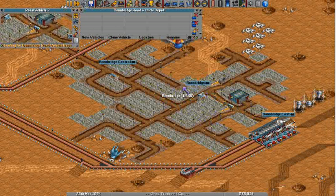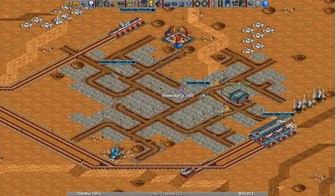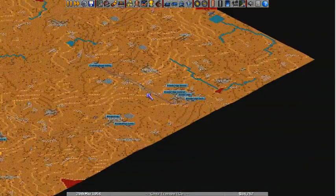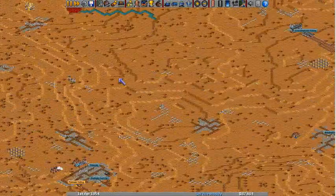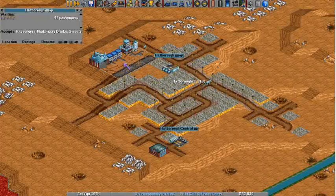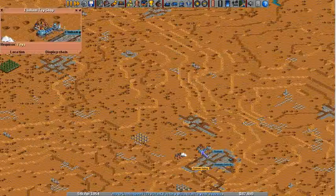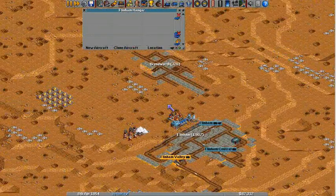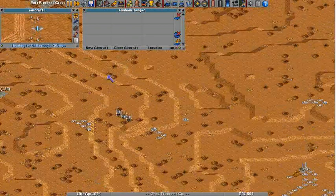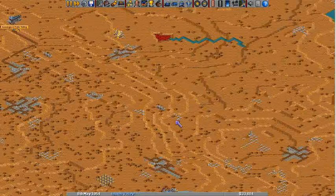So we'll try and build up some supply here so that I can afford to build an airport and have them deliver. Because how many people are still here in Flintham? A lot. I guess I could have a second one coming here — let's do that actually. Oh I've still got the money. Where is that little thing? Very slow. So we'll wait until it gets to about here, clone it and go.